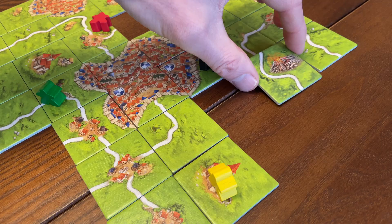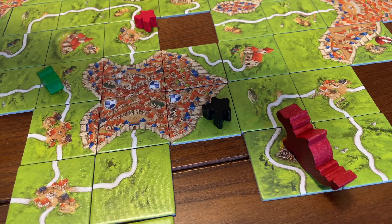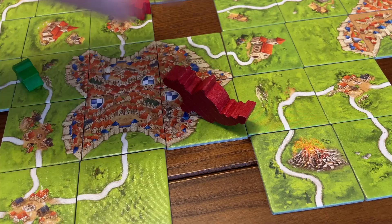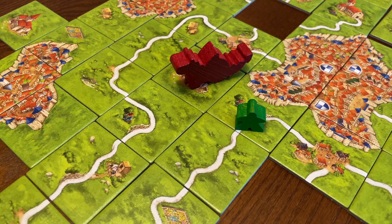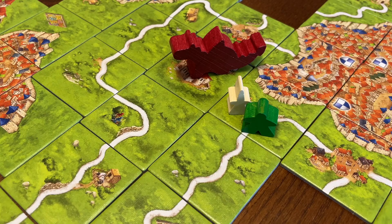The base game of Carcassonne is already interactive, but there are various additions which offer up even greater interaction. If you enjoy take-that mechanisms, you're going to want to check out expansion number three, The Princess and the Dragon. When a volcano tile is played, the dragon is positioned on top of it. Every time a tile with the dragon icon is played, the dragon moves — players take turns moving it until it's moved across six tiles, removing meeples as it goes. Players may protect one of their meeples from the dragon by moving the fairy token instead of placing a meeple. The player with the fairy scores one point at the start of each turn, and three additional points if the fairy is assigned to a meeple in a feature being scored. A city tile with a princess icon will remove one meeple from that city when the tile is placed.